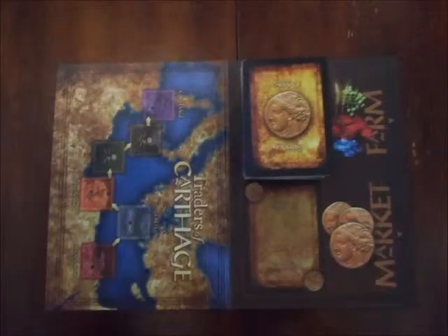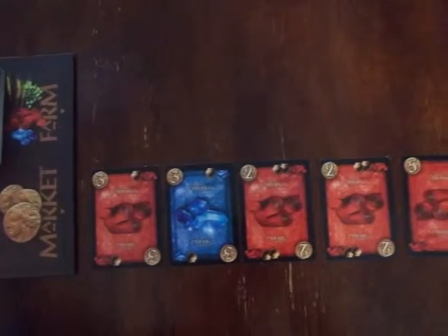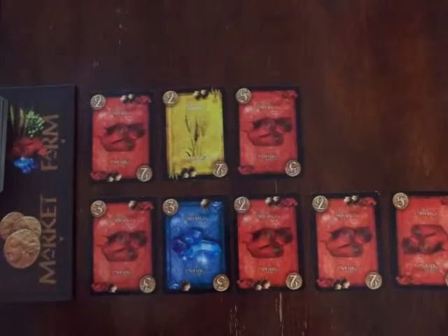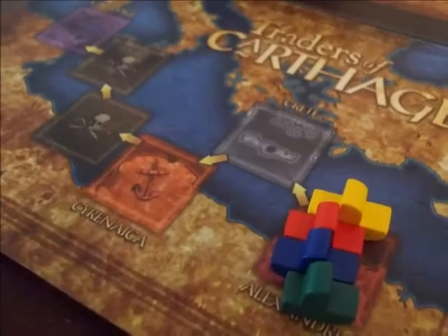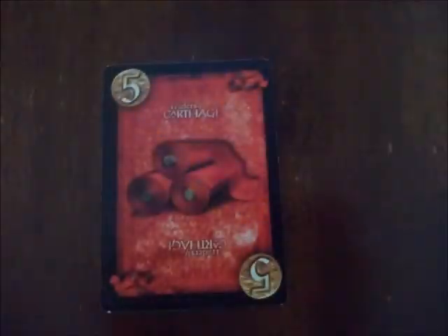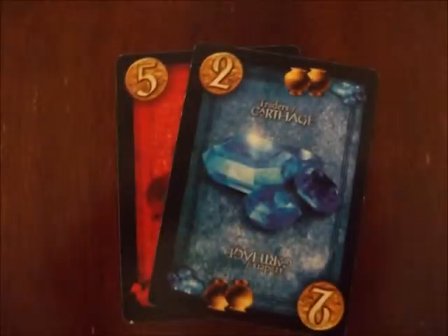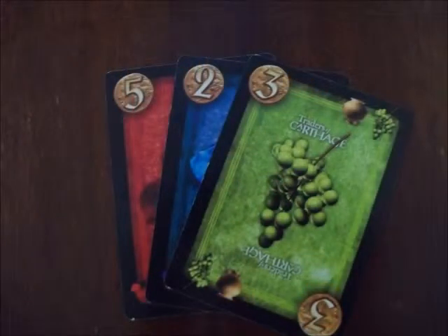To set up the game, shuffle the cards and put them face down on the space next to the farm space on the board. Put 5 cards from the top of the deck face up next to the market, then 3 cards face up next to the farm. Place the 4 boats on Alexandria. Now each player in turn order draws cards one at a time from the top of the deck into their hand until their hand has at least 8 gold in it. The game is now ready to play.